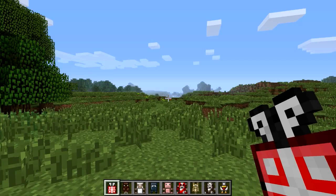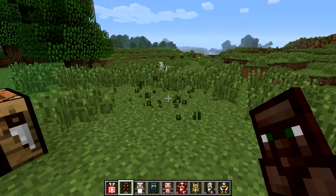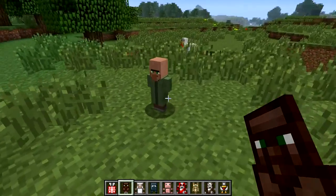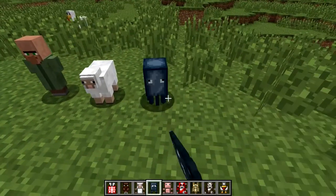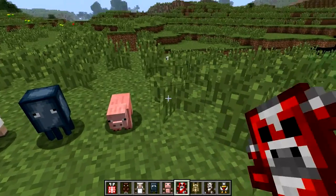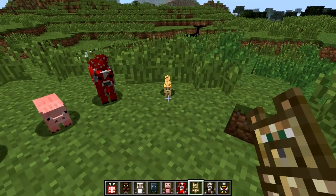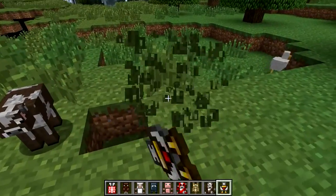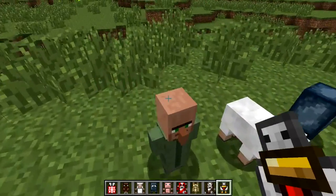They are basically miniaturised versions of normal mobs. There's a testificate. And then we've got a sheep, and then we've got a squid. I love the little pop. And a piggy. And a mooshroom. What's this? It's an ocelot. Hello. And then we've got a cow. And then we've got a mini chicken. And of course, they don't do anything. They're teddy bears, you know? They don't move.